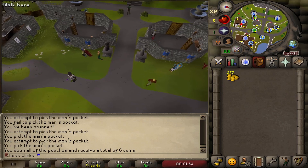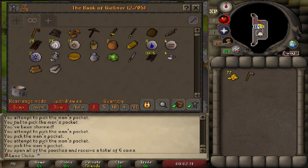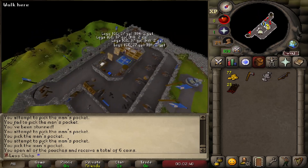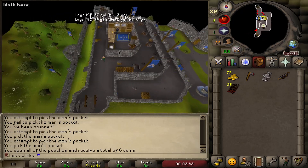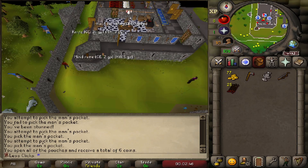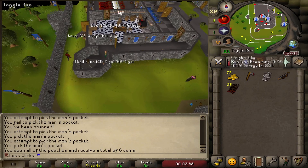Once you have 270 GP, go buy a steel axe from Bob's Axes in Lumbridge. After that, run to the bank, grab the air talisman and your shortbow so you can kill a rat. Make sure you walk to save run energy — there are muggers, wizards, and jail guards on the way to Draynor, so keep a little run energy available.